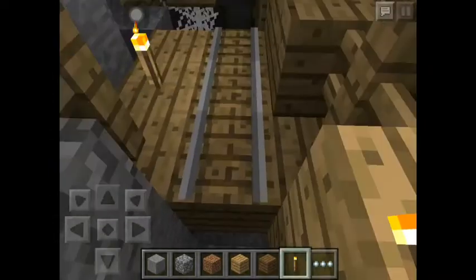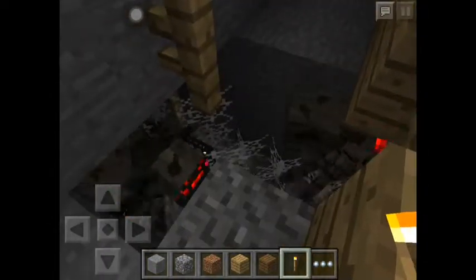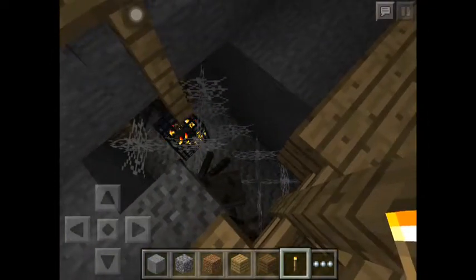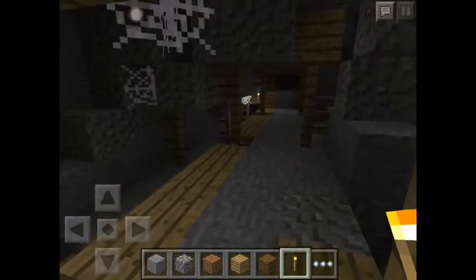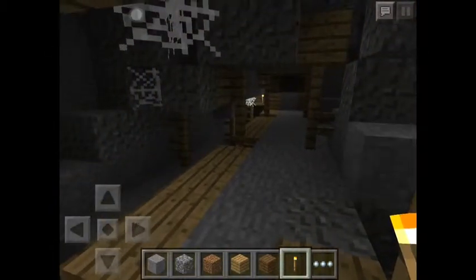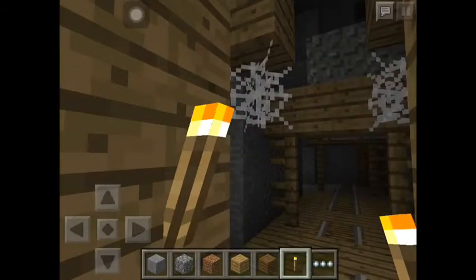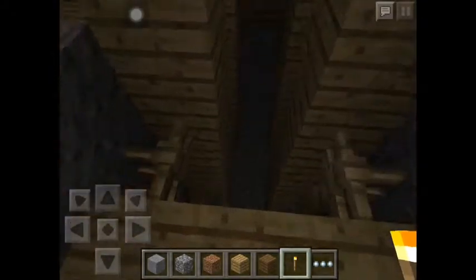There's actually a monster spawner here — it's a spider monster spawner. Because there are no cave spiders in the PE version, it's just replaced with a normal spider. The mineshaft is actually huge, but I couldn't map all of it myself.